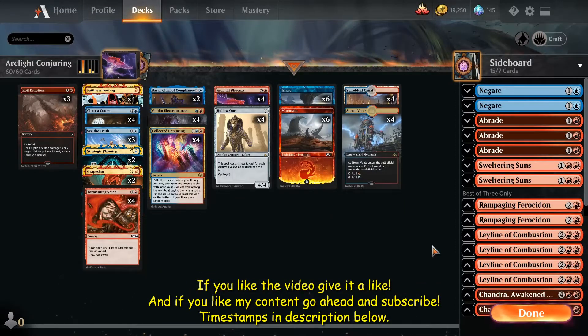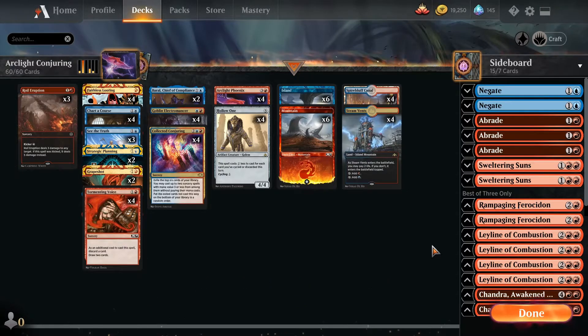Hello and welcome to today's historic Best of 3 Deck Tekken gameplay video on Arclight Conjuring. Arclight Conjuring is a deck that basically takes two, maybe three, pet cards that I've wanted to work with and combines them into a deck, which I think is not that bad.